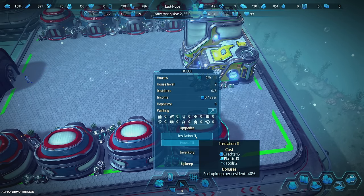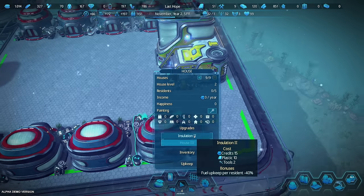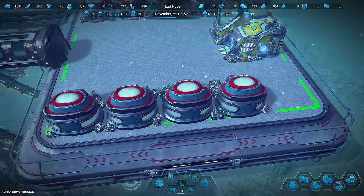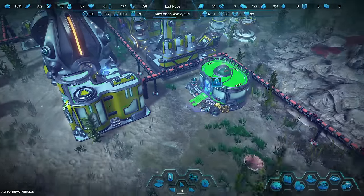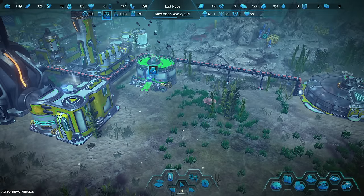Insulation tier 2 — if we start getting low on fuel I'll start hitting this and the fuel upkeep will go down. Let's just wait for the research.